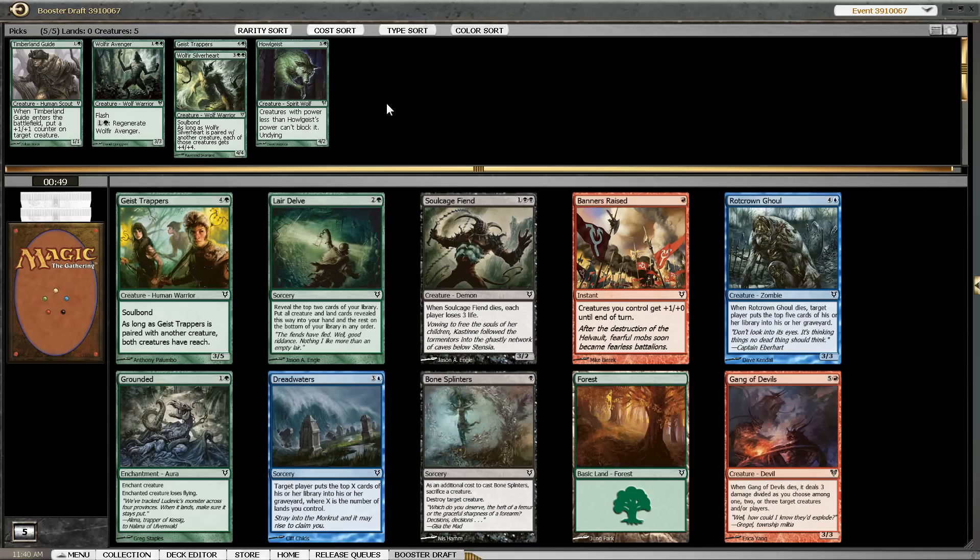We already have quite a lot of power on our creatures, so I think a way to deal with flyers is what this deck needs. I don't want to go into blue for Unburial Rites. I could see this deck splashing blue with the help of Borderland Ranger but it's too early to tell. Sadly we are only getting expensive spells here, and while I'm willing to pick up a second Trappers, that would put my 5-drop count to 3.